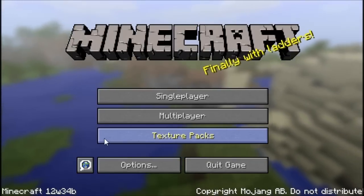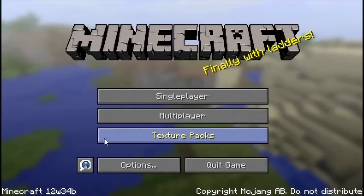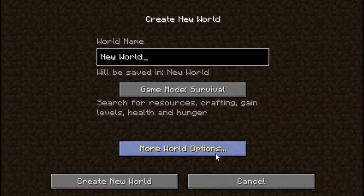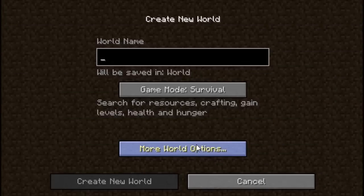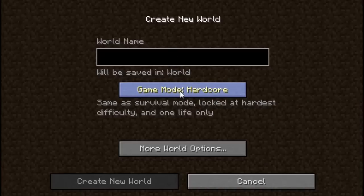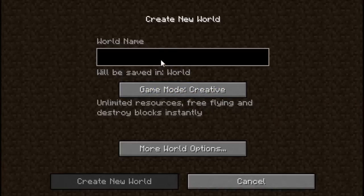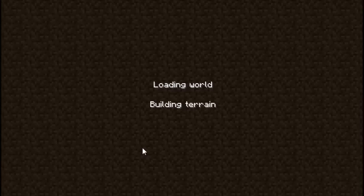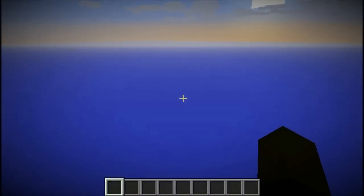Hey guys, what's going on? It's Hazma, and today we're doing a snapshot of Minecraft 12w34b. So let's get started. I have never done a snapshot thing before, so bear with me. We'll go to creative mode, and let's name it 12w34b. Let's create this world and get to it. It's loading the terrain. I don't know what I'm doing here, so bear with me, guys.